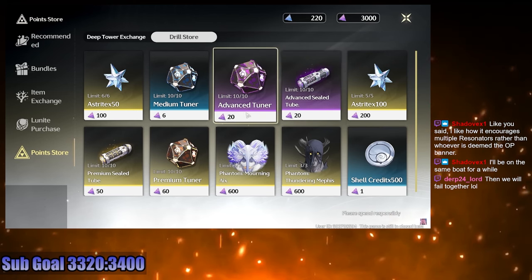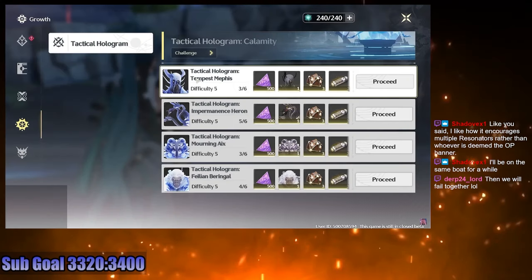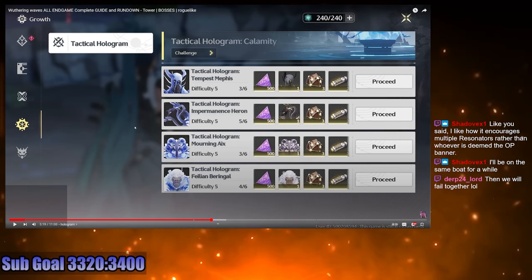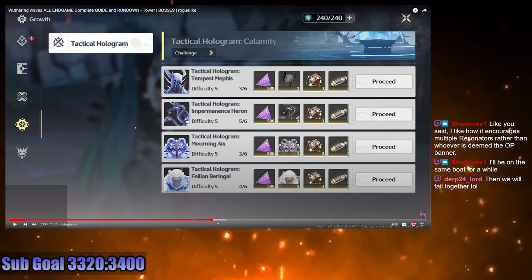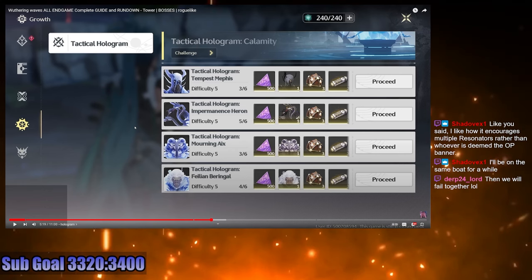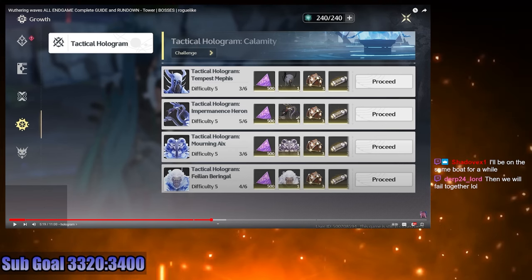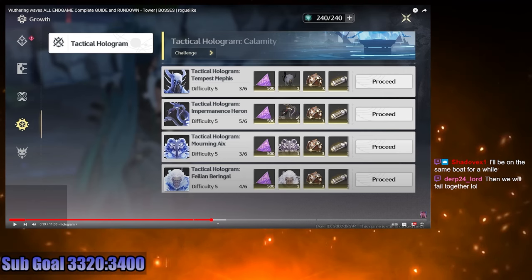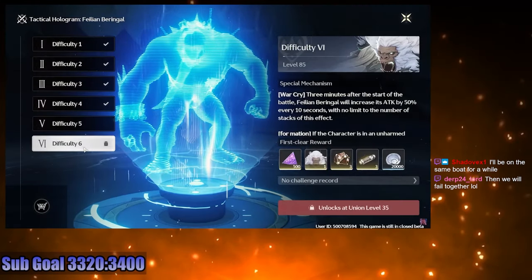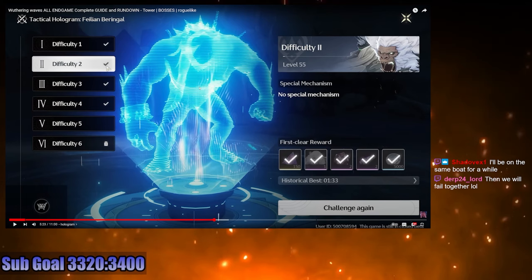Beating a Hologram boss awards a one-time reward of either material, Primogem, or a Shiny Echo. There are currently four unique different Hologram bosses available, each with six difficulty levels. My guess is that these are essentially like local legends but harder — a combination of local legends plus weekly bosses. I really hope that difficulty 1 through 3 are manageable for free-to-play players, and that difficulty 5 and 6 require real skill and grinding.